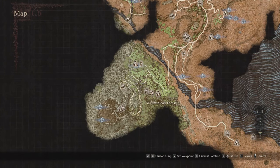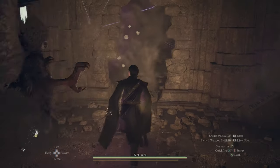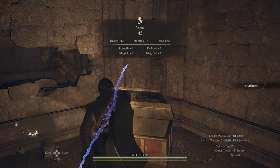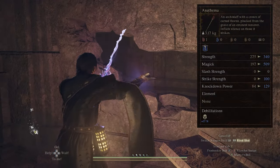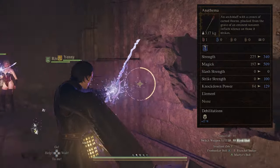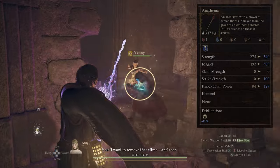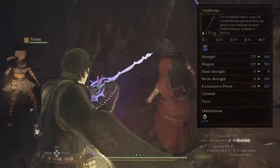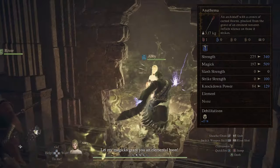From what I can tell, this location has the most top tier loot and it's all in one place. We are talking the Anathema Archistaff for the Sorcerer, and this weapon inflicts silence on enemies, so it's very handy if you have a Sorcerer — give them this weapon against dragons so that they cannot cast their magic when you're fighting them. Definitely a very good, very useful weapon.